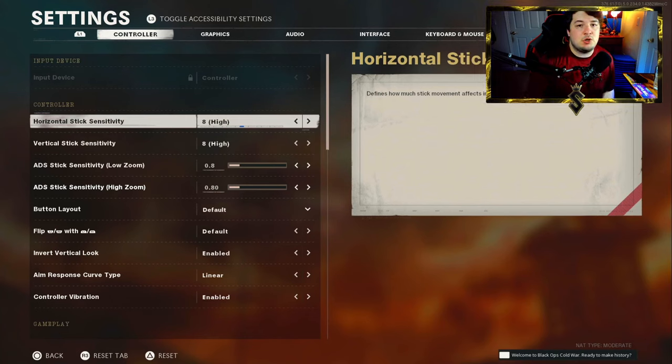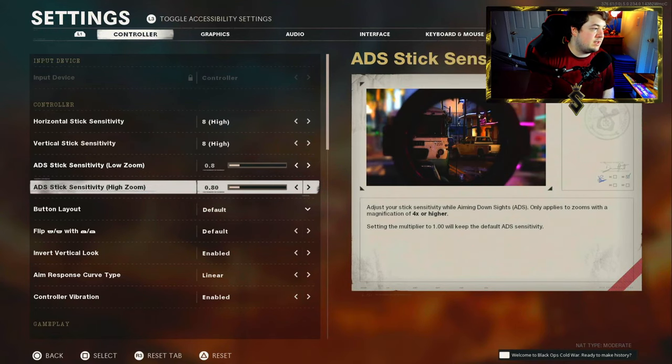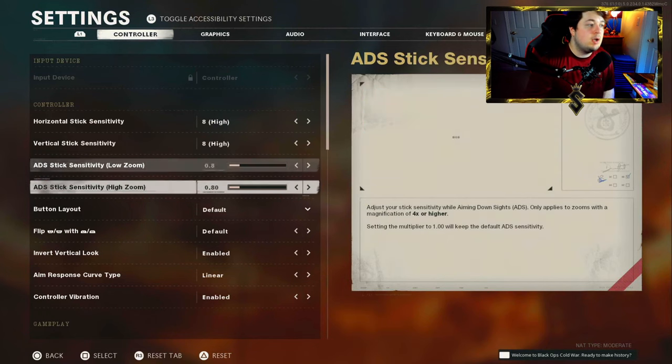Throw on some bots and see where you can push the limits. For the ADS stick sensitivity I like 0.8 — it will drag your controller analog stick right along the enemy extremely well. I've been pushing this up as I've gotten more accurate but 0.8 is where I'm most comfortable for both stick and for low and high zoom. Going above 0.8 isn't worth it because the lower setting actually helps quite a bit keeping you on track with aim assist.